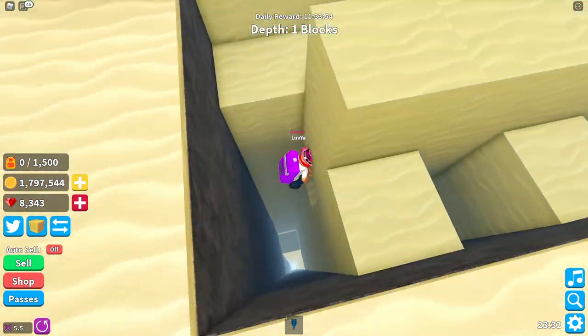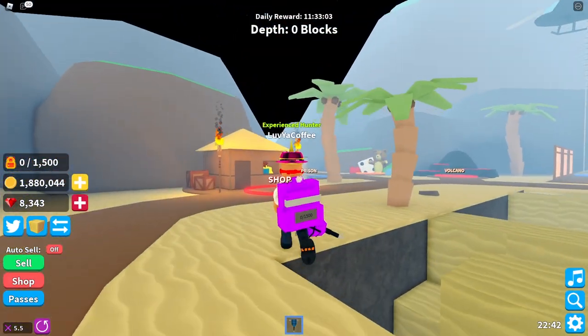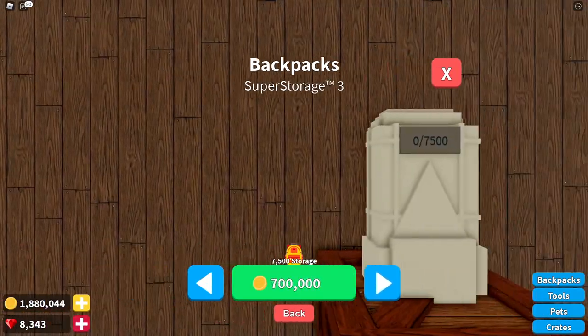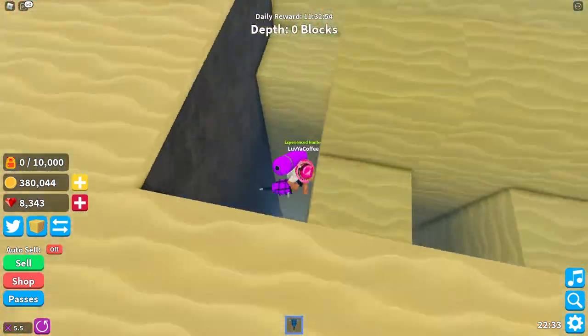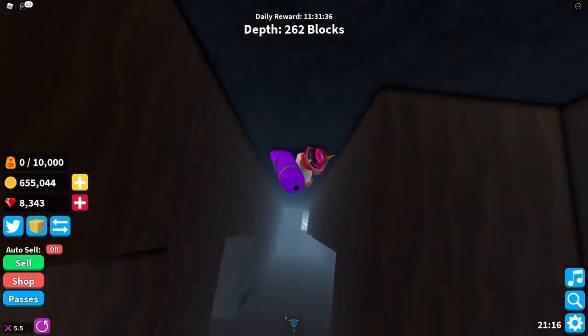I can't believe we're already moving up in the world and we got a jackhammer! We definitely need a better backpack if we're gonna be down there in those crazy places. We can afford a small canister. Guys, we look insane — we actually look crazy. Yes sir, we're going so far!